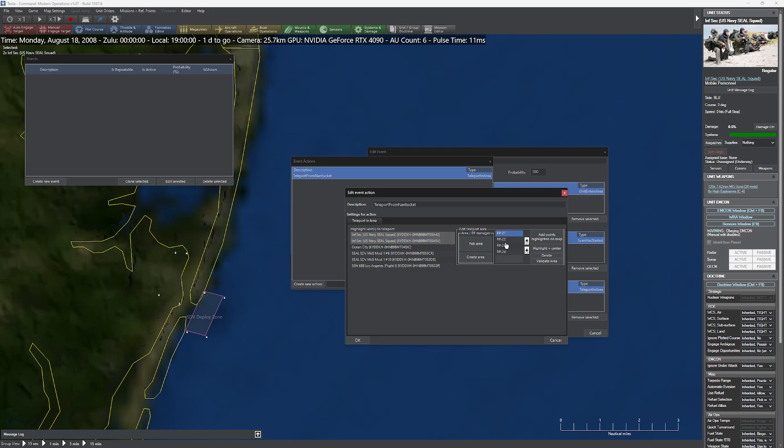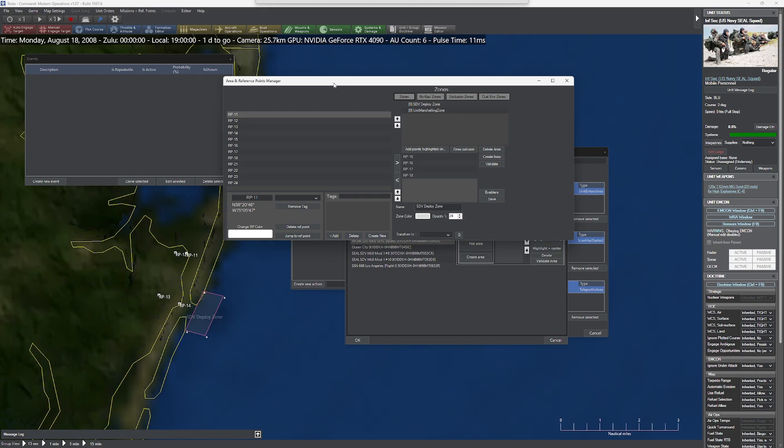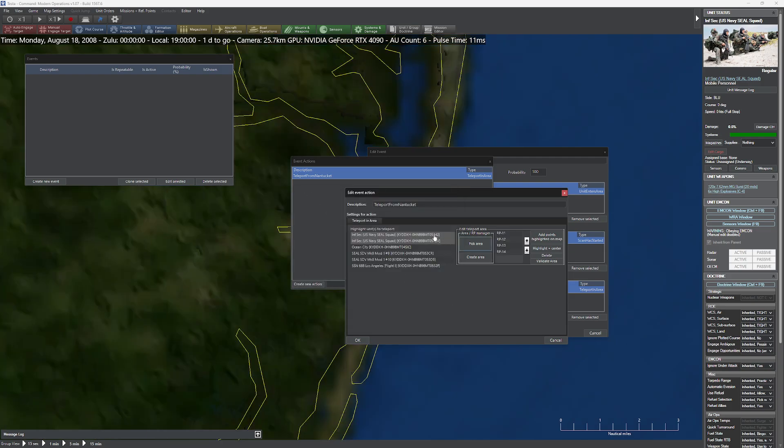I'll go ahead and grab the actual correct points this time. I'll pick area and create an area for safety. The points are 11, 12, 13, 14 — those are going to be my points. I'll create a new area and call it 'Navy SEAL Beachhead.' Go ahead and add those points, save. Now I can come back, click Pick Area, select Navy SEAL Beachhead, confirm. Good thing I caught that.